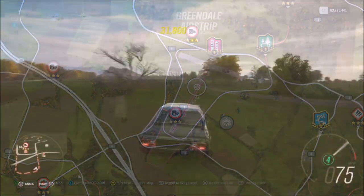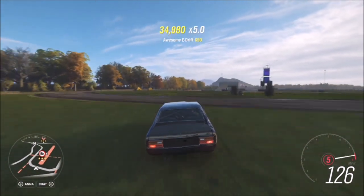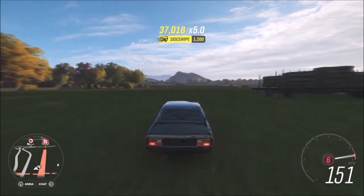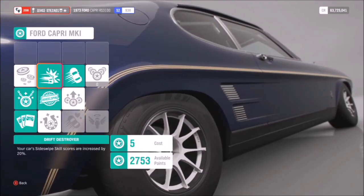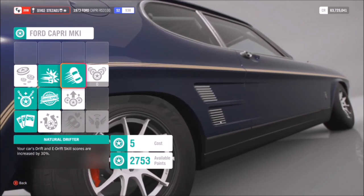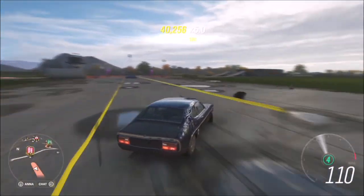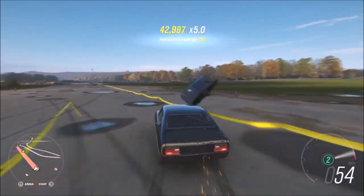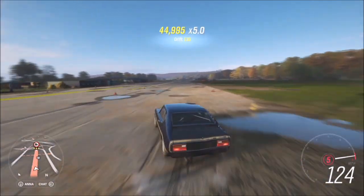The final challenge wants you to get a total of 250,000 skill score in your classic sports car. I recommend going to the airfield, as there's lots of stuff to smash into. Check your car's mastery perks to make it quicker - on the Ford Capri there's one called 'Drift Destroyer' which gives your side swipe skills a 20% increase, and 'Natural Drifter' which gives your drift and e-drift skills a 30% increase, giving you more points to bank and getting you closer to that 250,000 score faster.